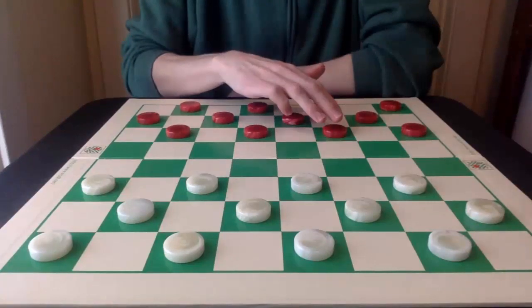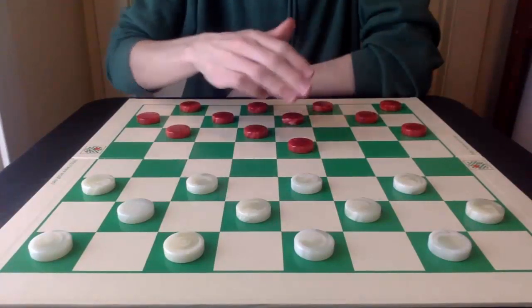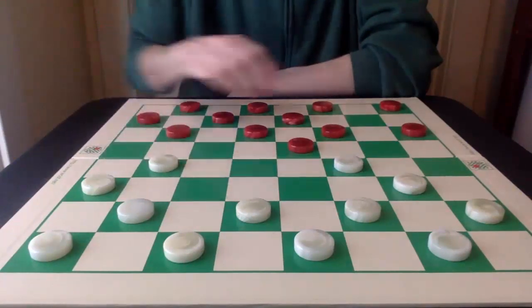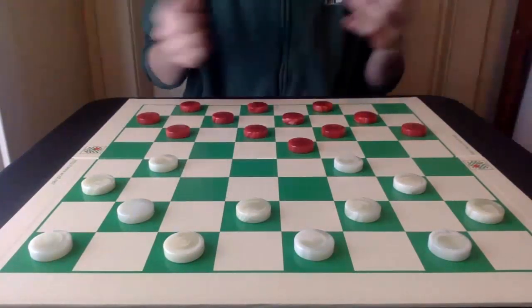Let's play the Old 14th. The opening begins 11-15, 23-19, 8-11, 22-17, and 4-8 is what forms the opening.